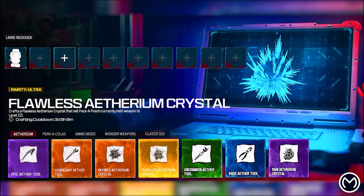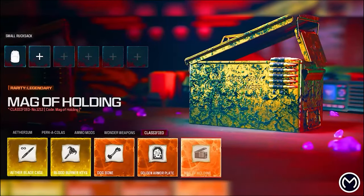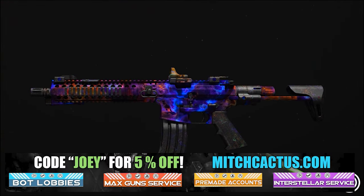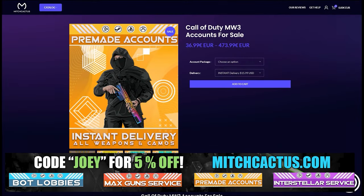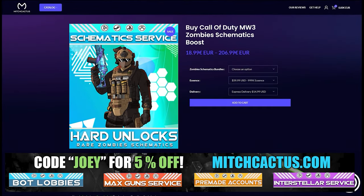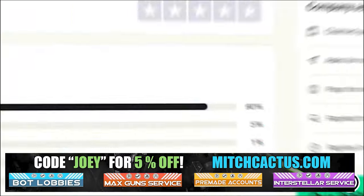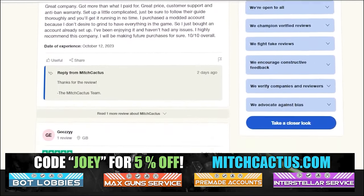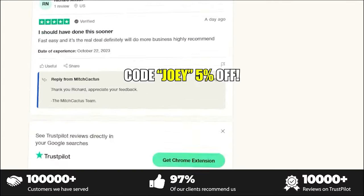Let's take a quick look at my sponsor for this video, Mitch Cactus, because he offers a range of services for Modern Warfare 3, including camos for both Modern Warfare 3 and Modern Warfare 2. He's also got pre-made accounts for Modern Warfare 3, zombie schematics boost, and the nuke skin boost, with over 10,000 customer reviews you can check out yourself. Go ahead and use code joey for five percent off — links in the description.